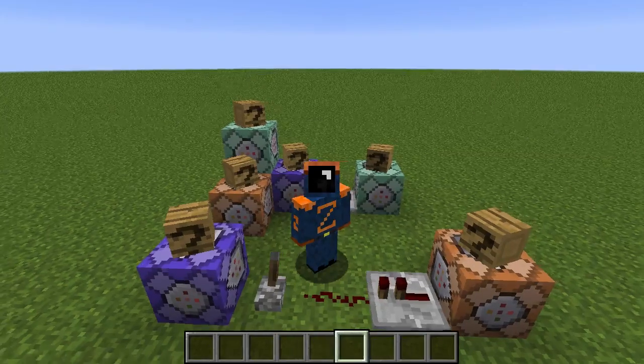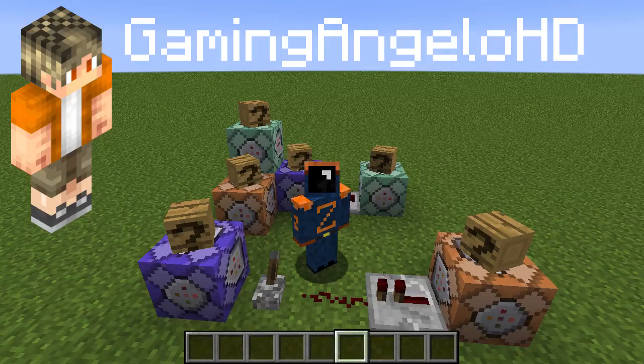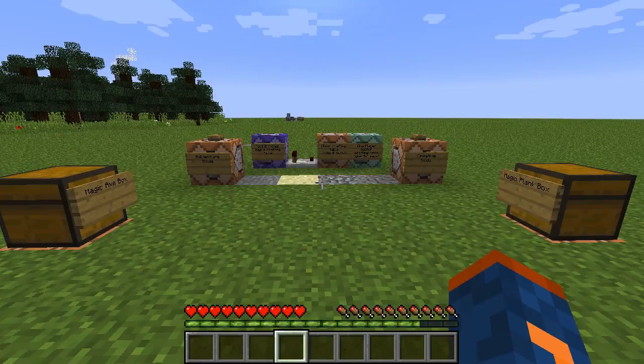Let's get started with our very first video where we're going to help out somebody named GamingAngeloHD. The problem we're solving today is this: we want to use the clear command to remove a Minecraft item and then replace it with the exact same item, only this time having NBT data that allows it to only be placed on specific blocks that we specify.